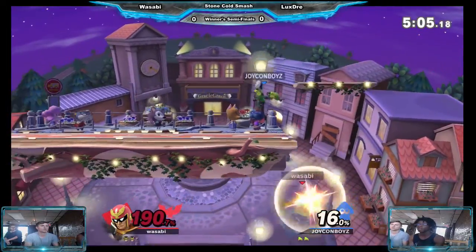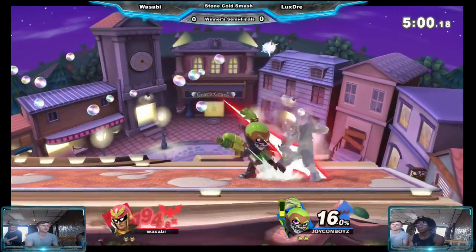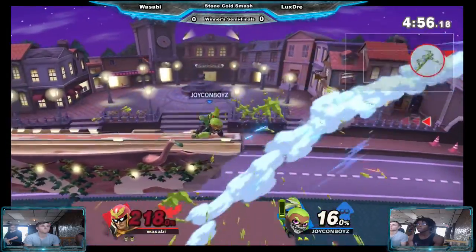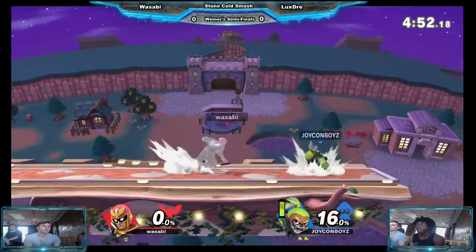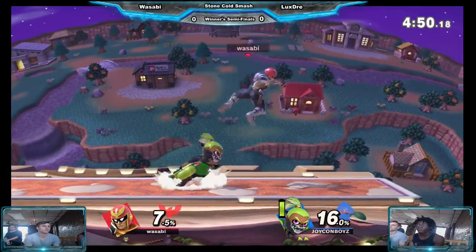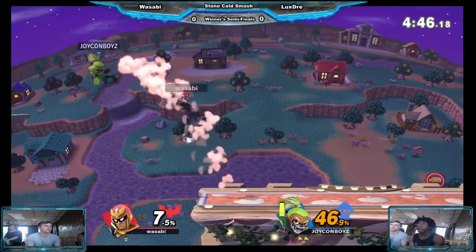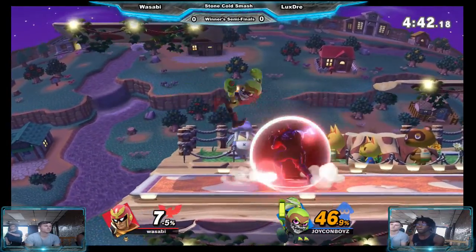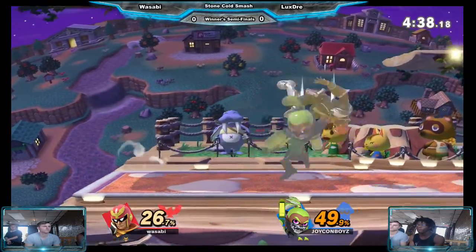Forward throw — you have to get him off stage. So if you were Sabi right now, what do you need to turn this around? I would just wait for LuxeGrey to make a mistake. That's almost a full stock lead there. LuxeGrey having a quite big lead. Sabi coming out hot trying to get some momentum. If you do not DI that down throw away, Falcon's obviously gonna get him off.